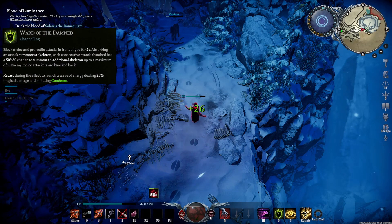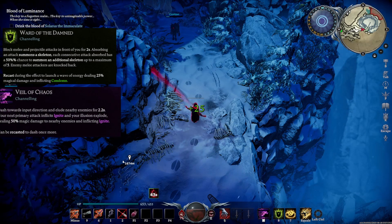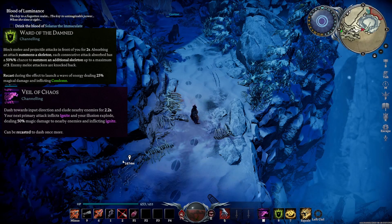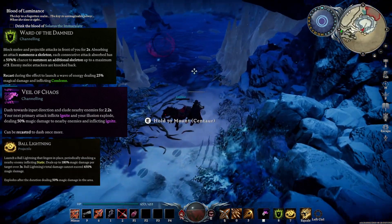...we're going to be soaking a particular ability of his with this where we can. For my dodge I like to use the one in Chaos because it lets us dodge twice and we're going to be at range and it's very handy — you'll see why. Also I'm using Ball Lightning too, that's a flex spot.